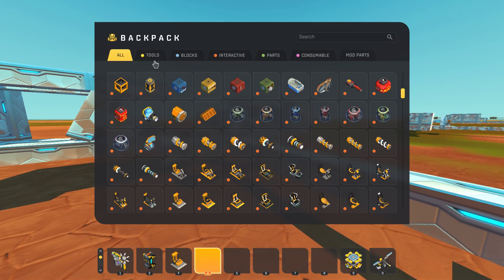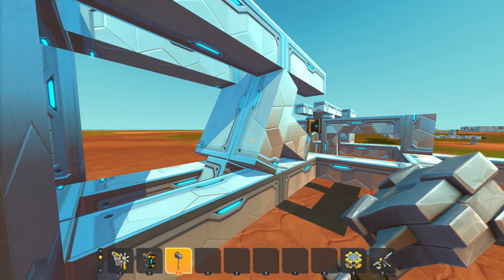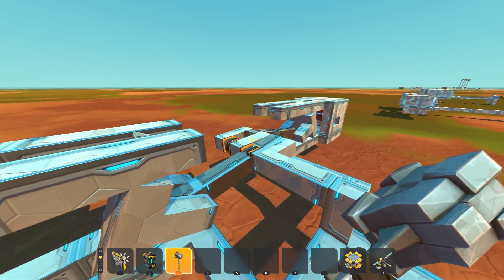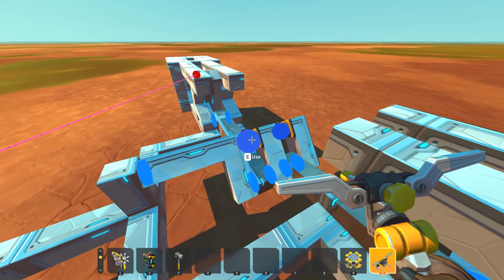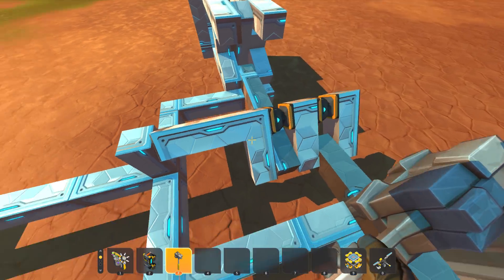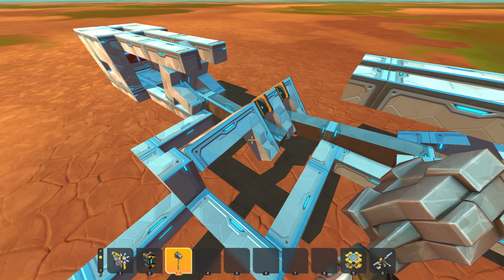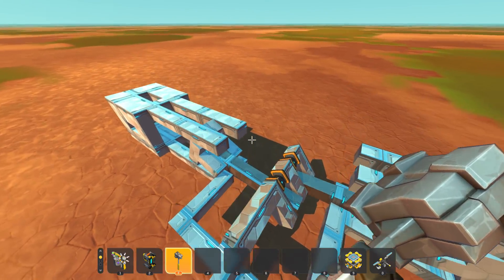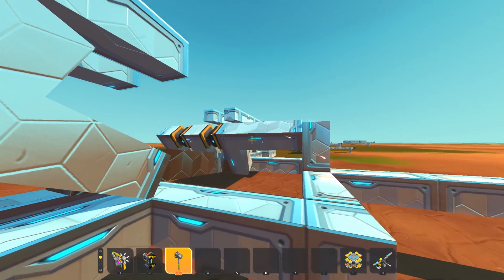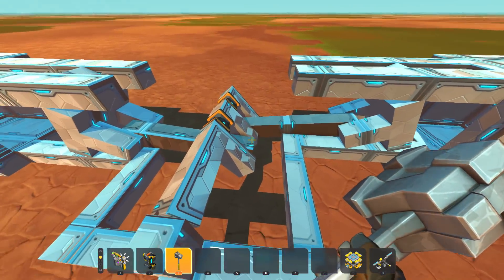First, we've got an explosive engine set up here using Metal 3. It's quite simple — we've got a crankshaft in the middle and we're using pistons with no collision to keep the crankshaft connected. These are all level five pistons with Metal 3, because explosives don't seem to break level five pistons or Metal 3 stuff or any of the bearings, so the whole mechanism stays together.